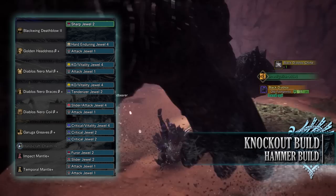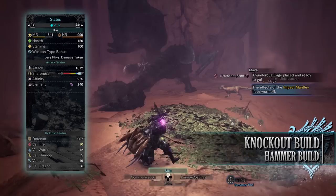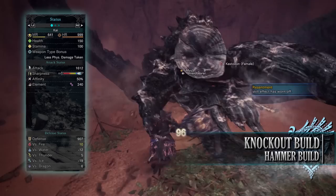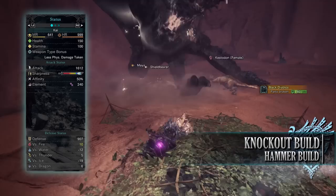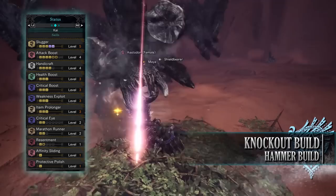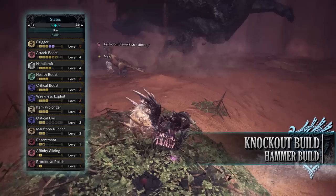With this setup you should have 150 health and 100 stamina — 200 health and 150 stamina when on a hunt with consumables. You have an attack of 1612 with purple sharpness and 50% base affinity, which can easily reach 100% so long as you're attacking tenderised monster weak points. You have a poison rating of 240 with a decent defence of 907 — strong against fire, thunder, and dragon but unfortunately weak to water and ice. As for skills: slugger level 5 — normally slugger can only reach level 3, but at level 5 it increases knockout potential even further.